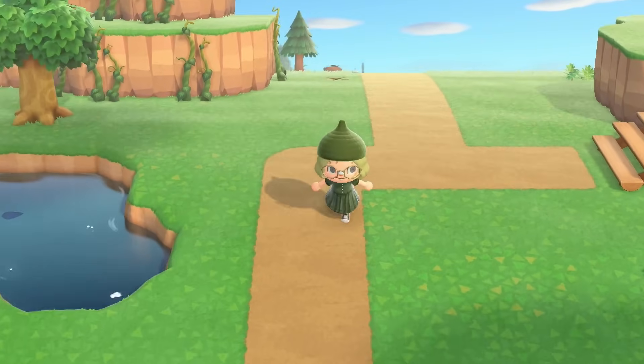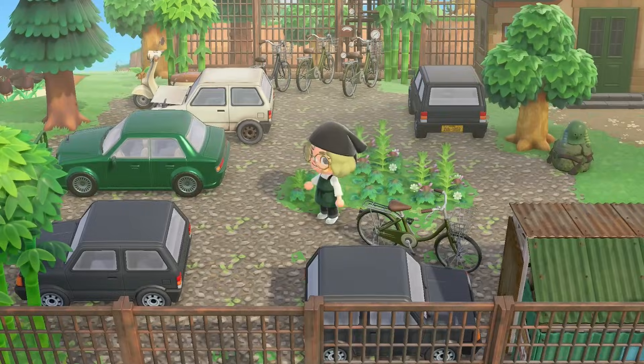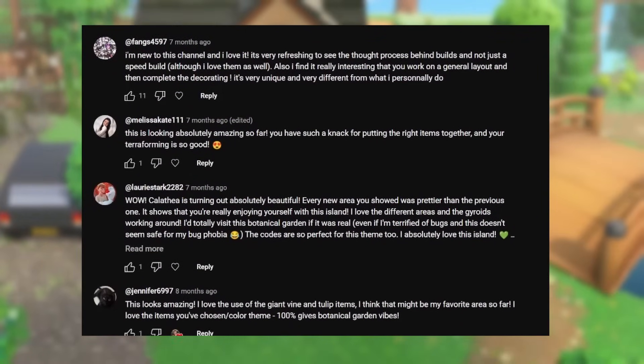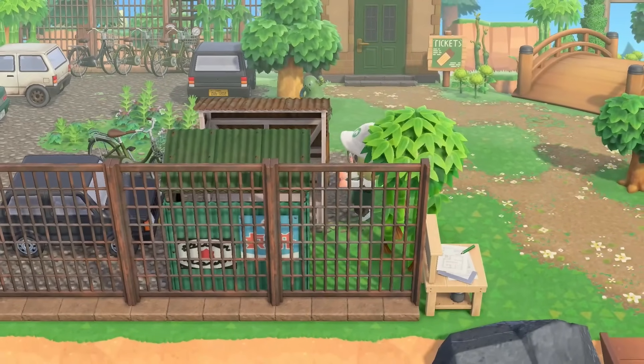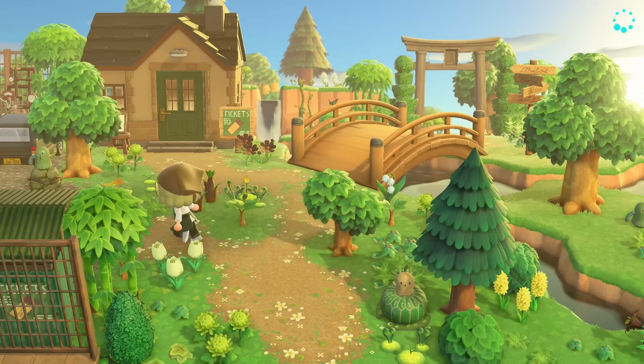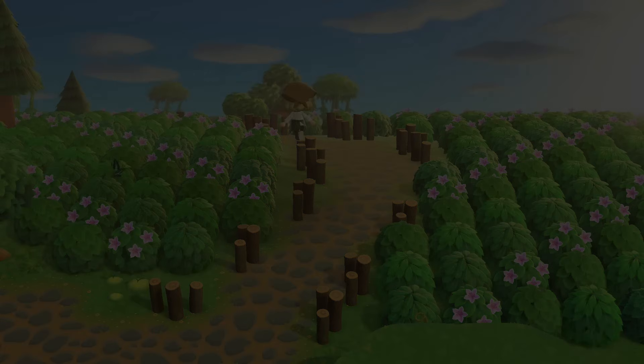Then in July I decided to change the concept and turn it into a very themed island after all — I would make it a botanical garden. The feedback I got from you was mind-blowing and it made me quite excited to keep trying. Very quickly I had an entrance, a research area, and a shrub garden. And then it got quiet again.